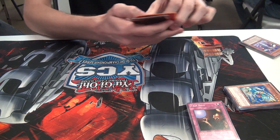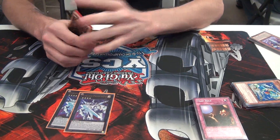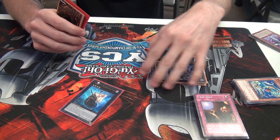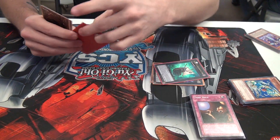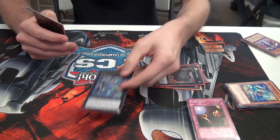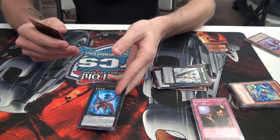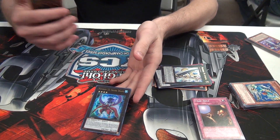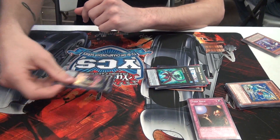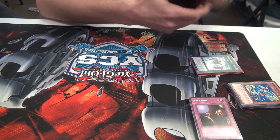For the extra deck: 2 Starleech Palladynamo since the deck is Light. 1 Black Ship of Corn — gets rid of a lot of things. 1 Gagaga Cowboy. Thunderspark Dragon. Utopia. Shark Drake, just for getting over bigger monsters. And Shock Master — so you spam out Level 3s and 4s and make nasty, nasty stuff.